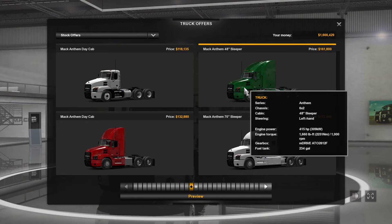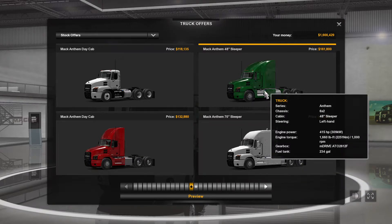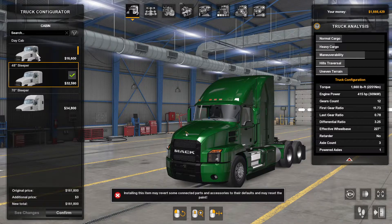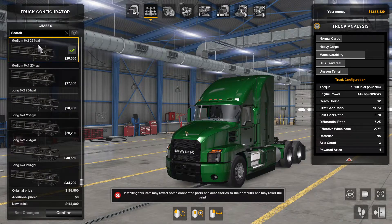We're going to configure the 48-inch sleeper. It's already got a 652 engine - it's a 48-inch sleeper. It tells you the engine, torque, gearbox, and fuel tank. Click on the 48-inch sleeper there and then click Preview. That brings you to a screen where you can buy it as it is, or click Customize Configuration. Under Cabins you can see the day cab, sleeper cab, and bigger sleeper cab - we want the sleeper, so I'll go mid-range.